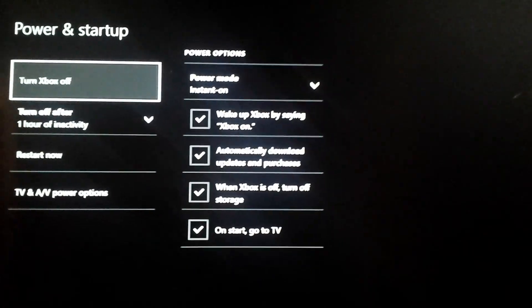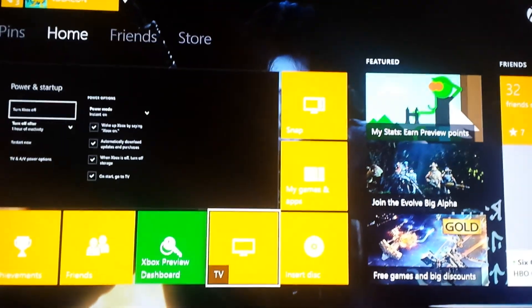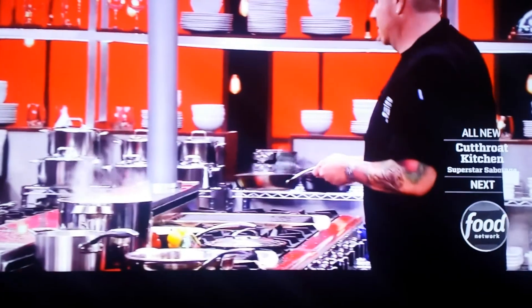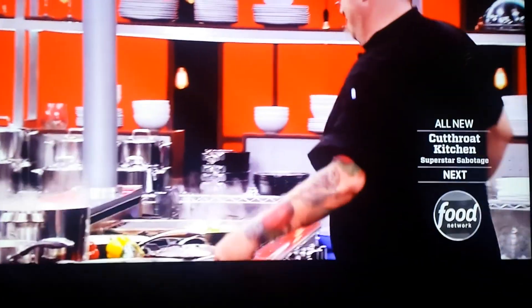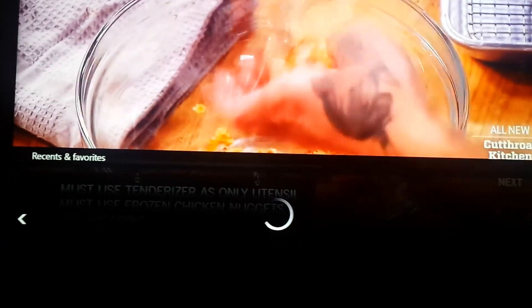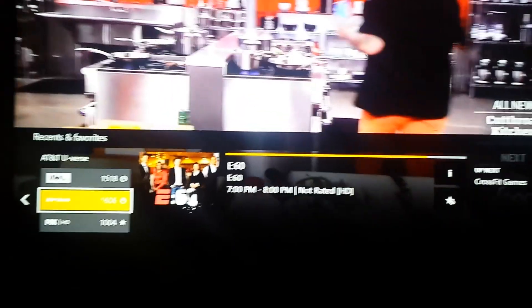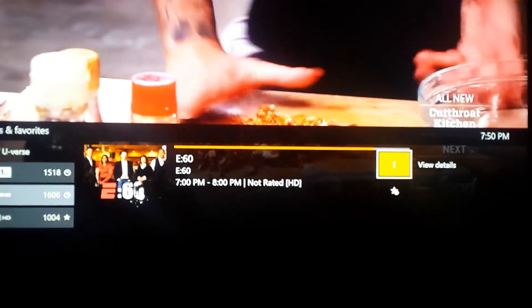I can go back to TV and show some of the TV options. There's the Mini One Guide — the Mini One Guide actually doesn't have tweets yet, but supposedly it's going to be there. So you bring up your Mini One Guide and the tweets are supposed to be showing up.